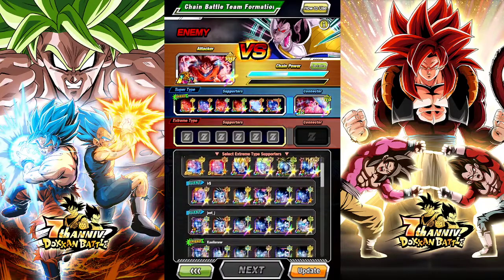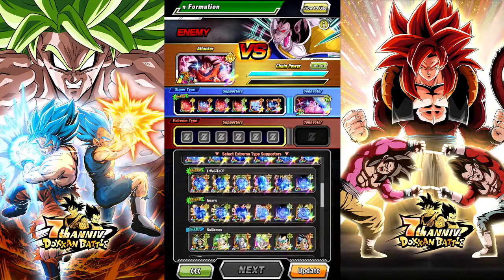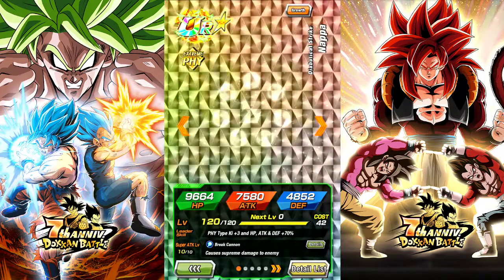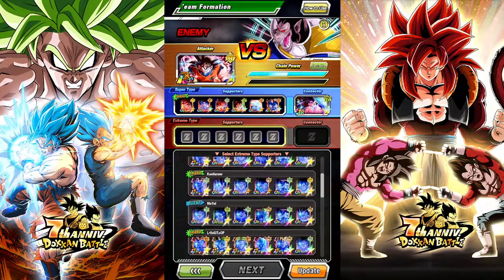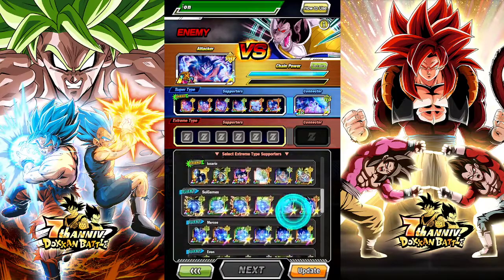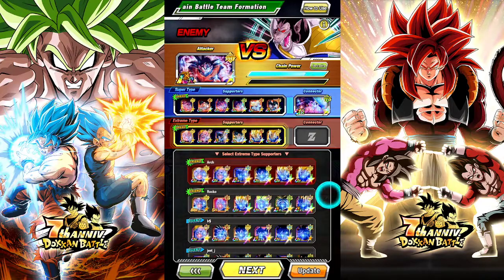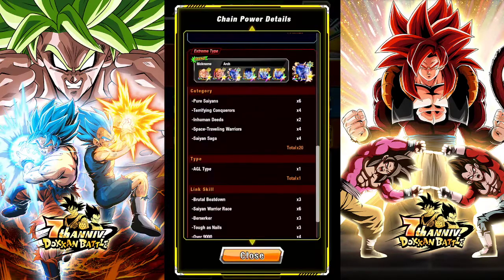I used Monge Vegeta's because I don't have a lot of the right cards. I have the first copies of a lot of things like the Nappa, but everything else I don't have TUR copies of. I put a bunch of Monge Vegeta's because I just have a whole bunch of them.